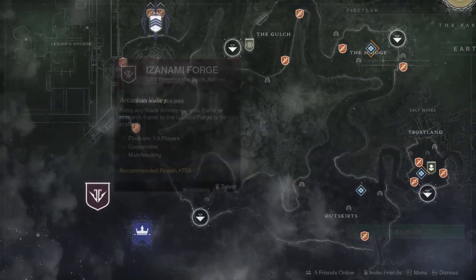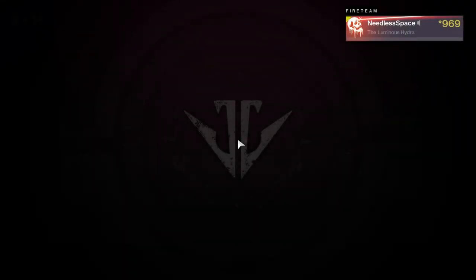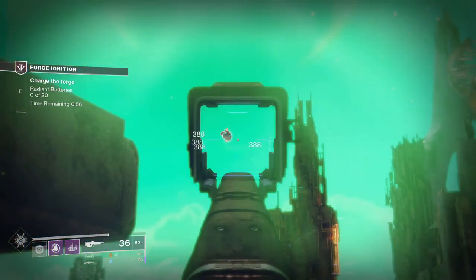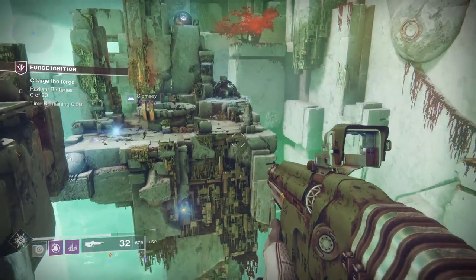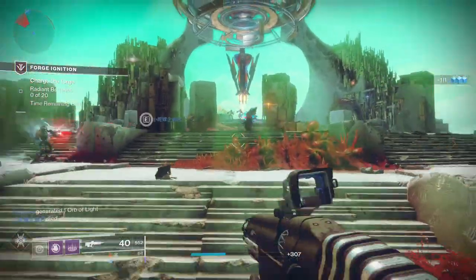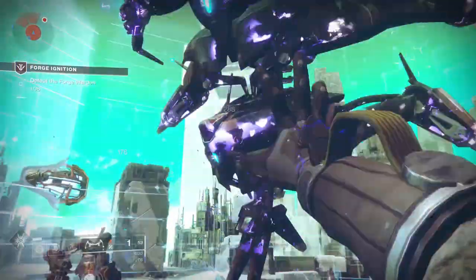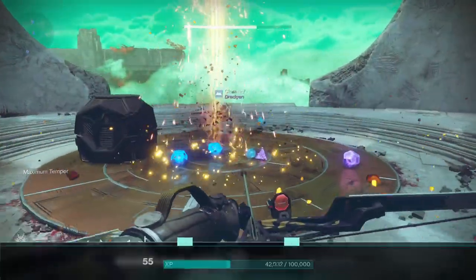The next one is going to be the Butterfly Lock Key. This one you can get from the Izanami Forge. When the Izanami Forge is on rotation, hop in, and again be ready after the first round ends before the second one starts. Go to the far floating island and shoot the first shield drone, then on the opposite side on the other floating island next to the corner pillar, you're going to see another shield drone appear. Kill that one as well, just like the last forge, and you're going to see the Maximum Temper buff appear again. Complete the entire activity, loot the chest, and you'll get your key.